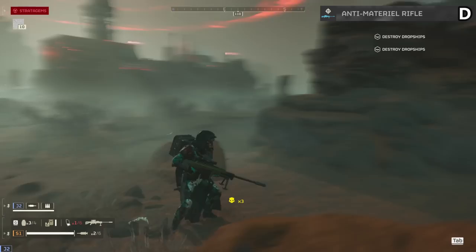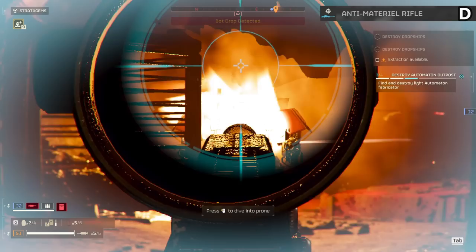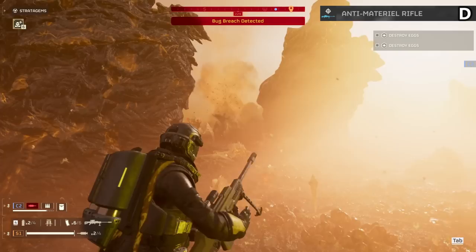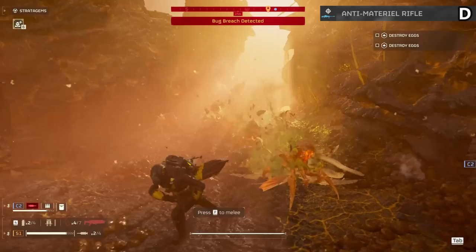The anti-material rifle is also a D tier support weapon. This has the ability to two-shot hulks and while terrible against bugs, it can hold its own against the automatons. My main issue is that it has really tough recoil even when you're fully prone and its ammo economy is down in the dirt. An easy fix would be to make it fully resupply from one crate — right now you don't get enough shots back, and even with the supply pack it's outclassed by many other support weapons.